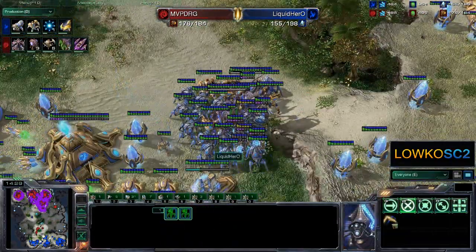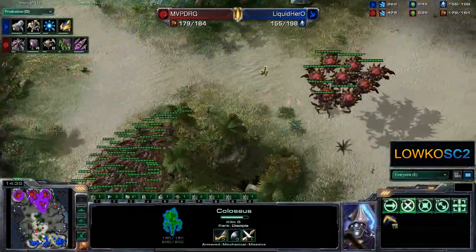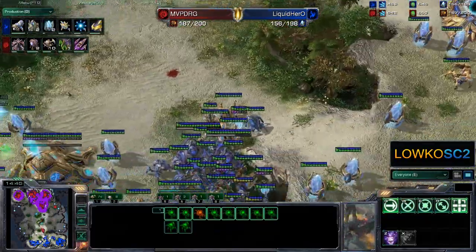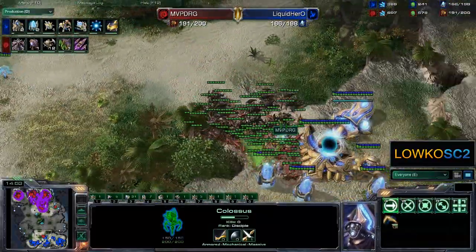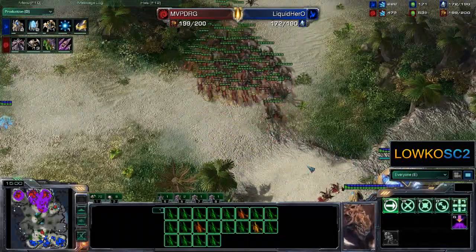The Protoss player is actually warping in a few fake Colossi — hallucinated — just to scare the Zerg army. And maybe this is also the reason why DRG started producing Corruptors, because he's scared of any kind of Colossus play. But those are all hallucinated. Now we actually see the pneumatized carapace going down right now — the Overlord speed upgrade is only just now finishing.